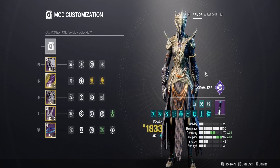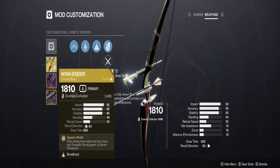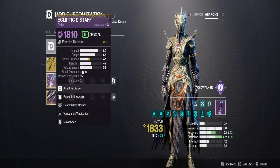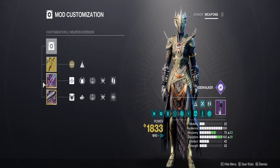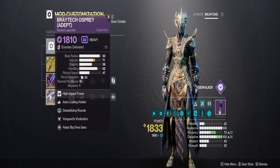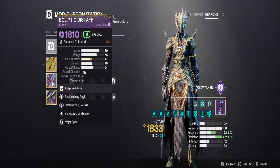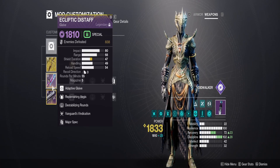Stats priorities are Hunter resilience and discipline. For weapons: Wishinder for anti-barrier — though you can run anything like Arbalest or an auto rifle. I'm using a glaive to take out unstoppables. You can honestly do most of the run with Wishinder alone besides barrier champions, or switch everything to the glaive and use grenades plus glaive for the whole run. A rocket launcher is always nice for extra damage, and I like matching weapon elements to my class.